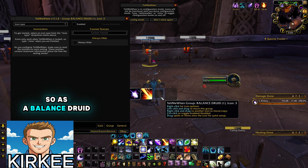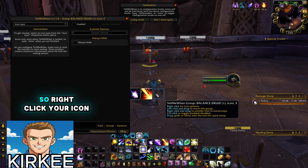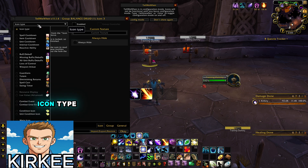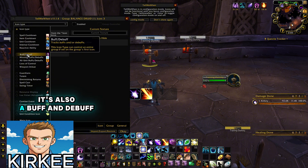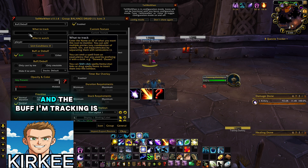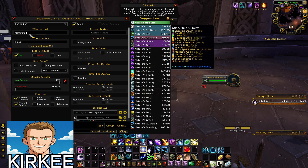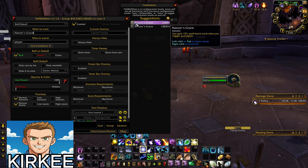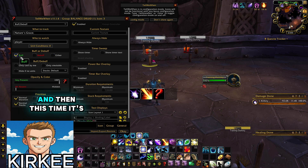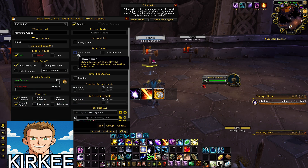The next thing we want to track is a buff. As a Balance Druid we need to track Nature's Grace, so right-click your icon, set Icon Type to Buff and Debuff, and this time leave it on Player. The buff to track is Nature's Grace — it's a buff, only cast by you, show timer, show timer text.